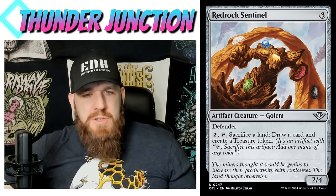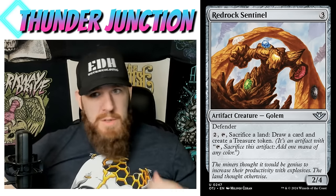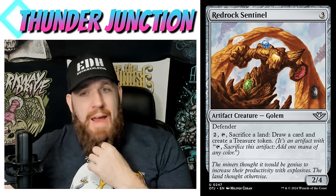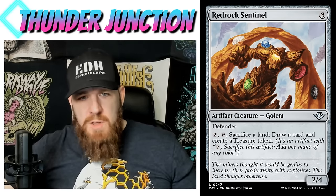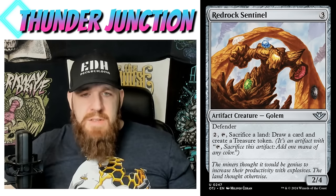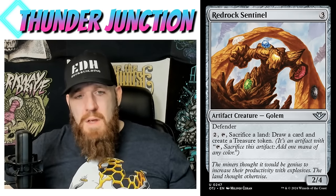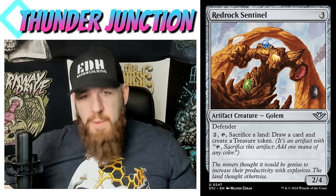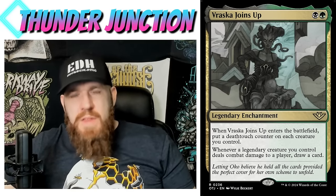Red Rock Sentinel — three mana, artifact creature golem, 2/4 with defender. Pay two and tap, sacrifice a land: draw a card and create a treasure token. This goes obviously in sacrifice-land-themed decks, but it's also great in landfall decks where later in the game you have extra lands you don't need and can convert them into card draw and a treasure token. It's somewhat archetype-specific but fits broadly enough that it's going to see a lot of play.